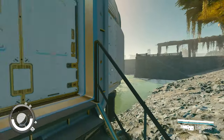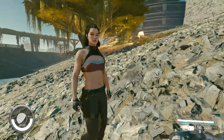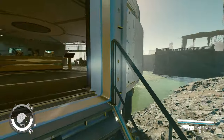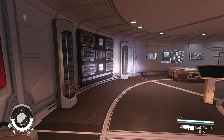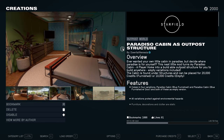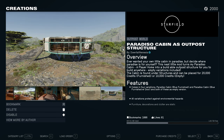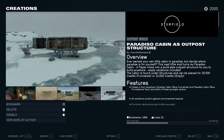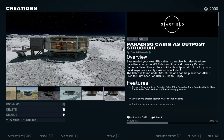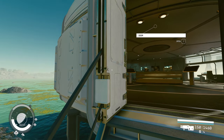Hello everyone, welcome back. If you are like me and you hate airlocks at your outpost, you're gonna like this new mod. It is called Paradiso Cabin as Outpost Structure, courtesy of author Downfall Nemesis. It basically allows you to build the cabin in Paradiso that has a door instead of an airlock anywhere in your outpost.